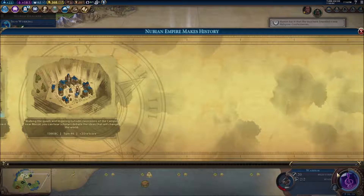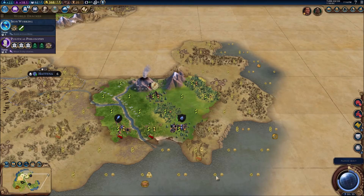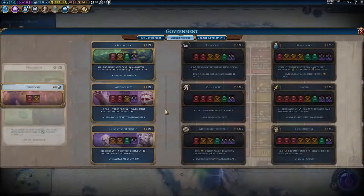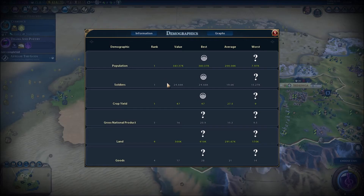We'll definitely be building a dam at some point. We've become the first suzerain of Muscat, which is good because they are right next to us. We can get a government type — I'm thinking down the middle, a nice oligarchy. Three era score and we get an extra economic policy, which I think is from the secret society I joined. Number one in three of the info addicts categories — population leading the way.